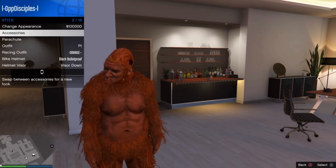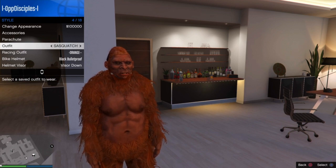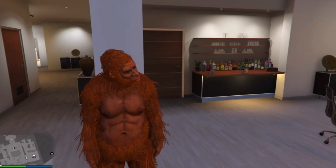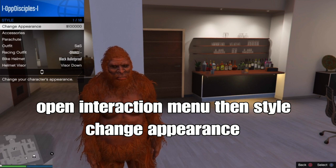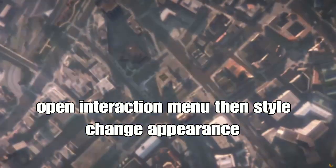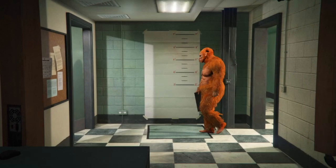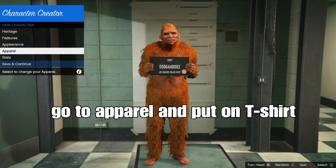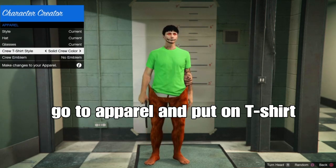The next step: put on the Sasquatch outfit again, then go back out, go to style, and go down to chain appearance. This will cost $100,000 — but I'm going to show you guys how to do this glitch. Open your interaction menu, go to style and chain appearance. Once you're loading, the build will go away — that looks funny. From there, go to apparel and put on a t-shirt, a crew t-shirt. Look at that — you've got the t-shirt with the arms but with the Bigfoot legs. From here you can save and continue. Kind of a cool glitch.